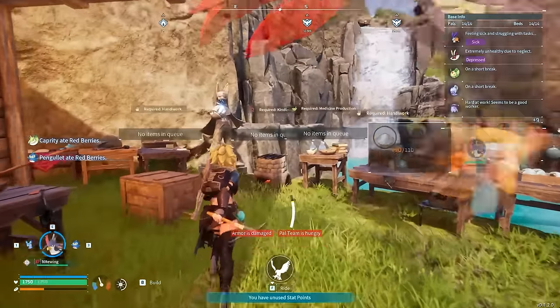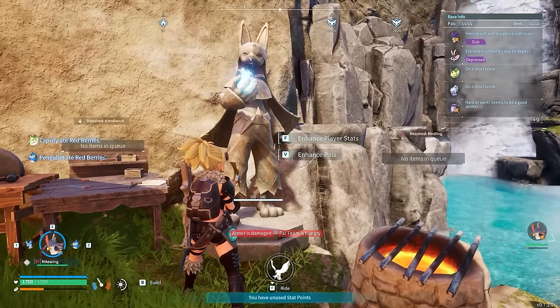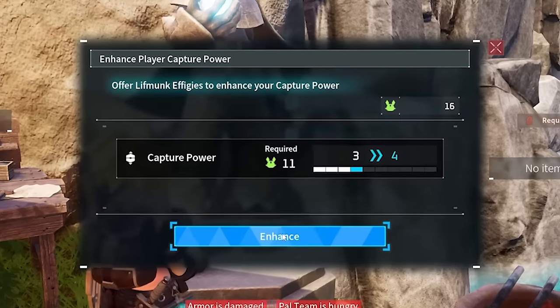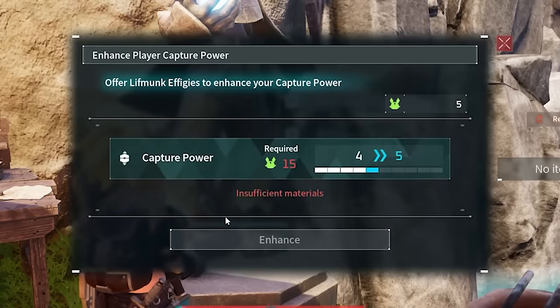We mentioned earlier that you're going to need the green effigies. When you come to this statue — which you'll place in your base — you can click enhance and it's going to increase your chance to capture pals. You always want to max that out whenever you have the opportunity.